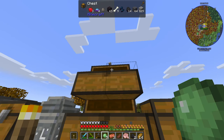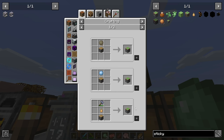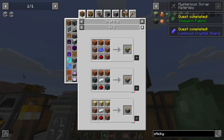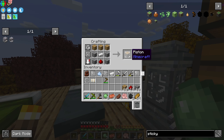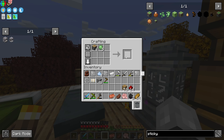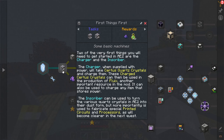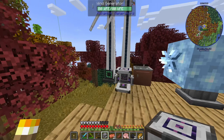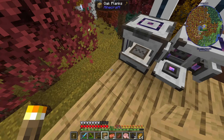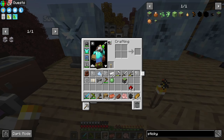We have redstone — we need this, this, this, and this — and we're going to get ourselves a crafting table. I need one more smooth stone. All right, step two is done.